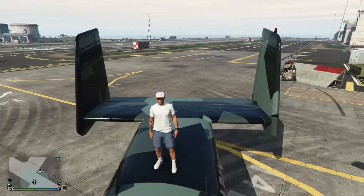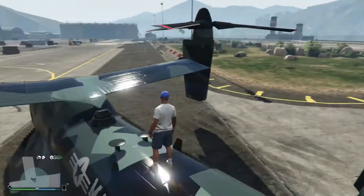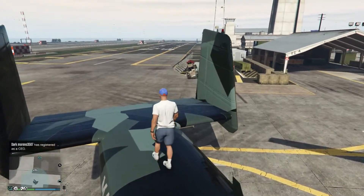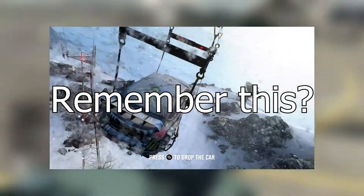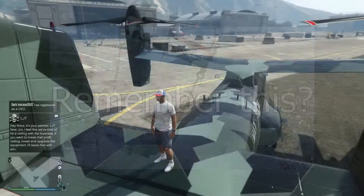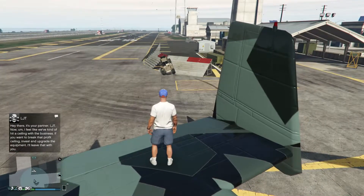It turns out you can only do weaponized vehicles. So I wanted to do like a stunt with it, as in drop like a car from the top of nowhere onto Mount Chiliad and like do a crazy Jumkana style mad stunt. So I bought this Dune FAV that you can see over there.